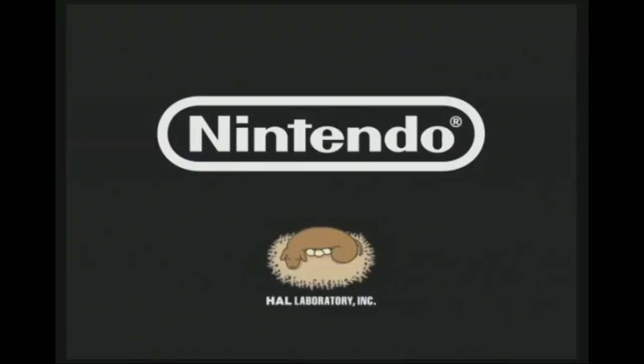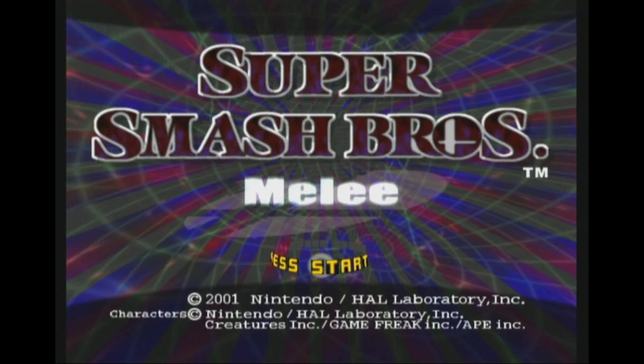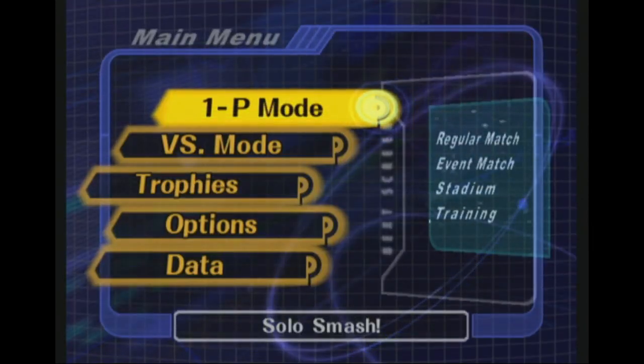The exploit is similar to how you can load Project M by going to the stage builder in Brawl. What my custom function does is it injects the gecko code handler into the system as well as a gecko code file. By doing this, I can take literally any gecko code for Melee and run it on an unmodified console.